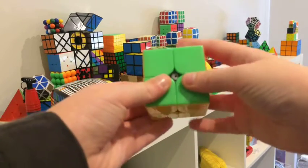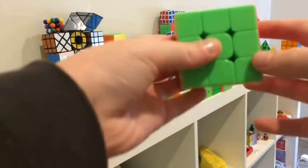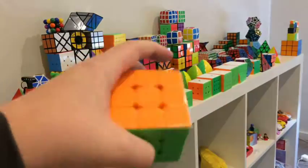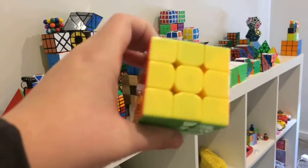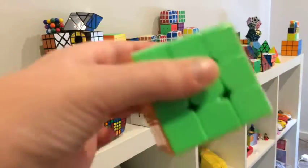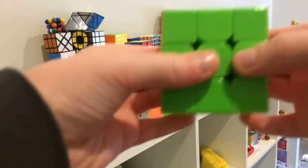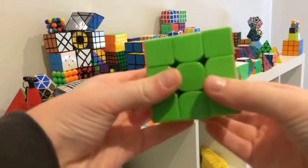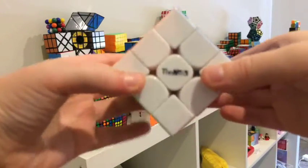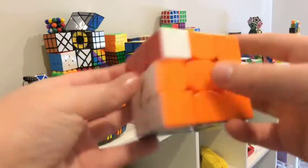First we have the YJ MGC 2x2, my 3x3 oh cube which is a MoFang GL She — I call it the MF3 RS2 MM because it's a mini magnetic. Now moving on to the next puzzle: the obvious 3x3 main event — this is my Volk 3x3M speedcube with custom magnets. They don't actually sell it anymore, probably because it's too much work to make one. Here's the turning ability of it.